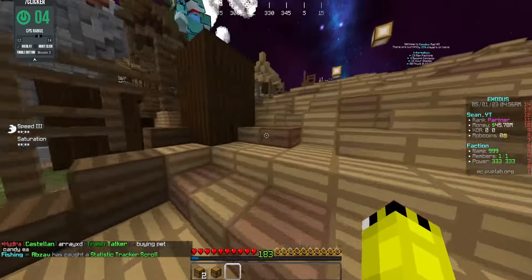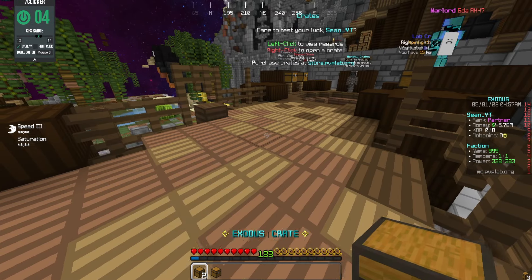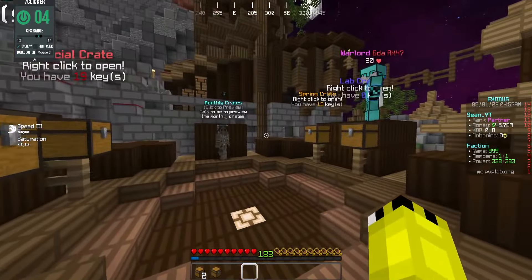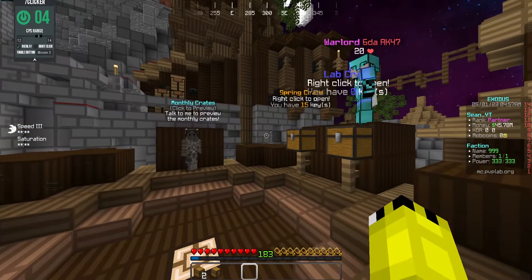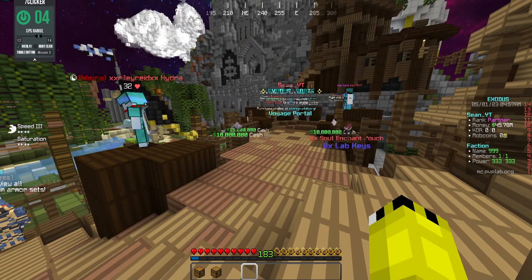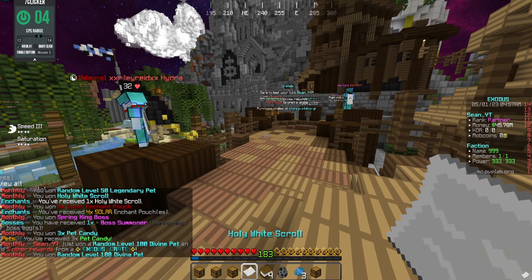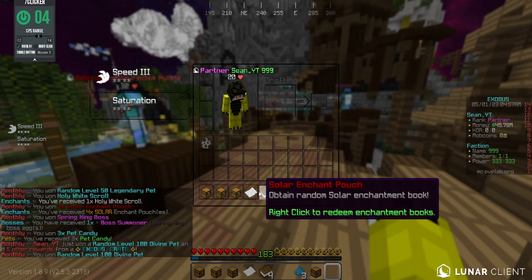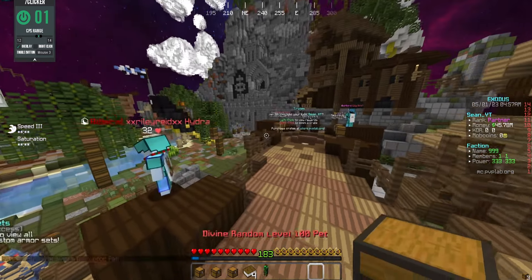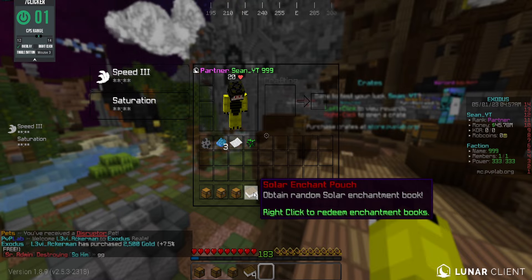Before we get into anything, I'm gonna go ahead and open up a couple exodus crates along with a lab plus loot bag and however many crate keys we get from them. I already have some crate keys too. Let's open up the exodus crates and see what we get. Come on, get us something amazing like a tomb key or a random level 100 divine pet. That's not terrible but we want something insane.